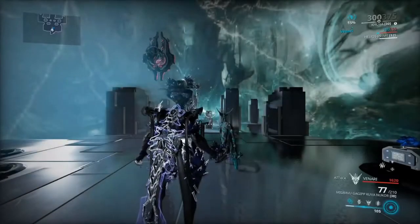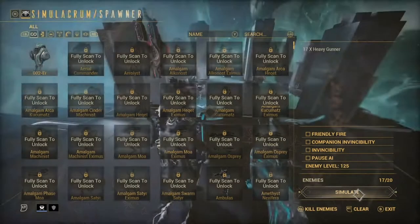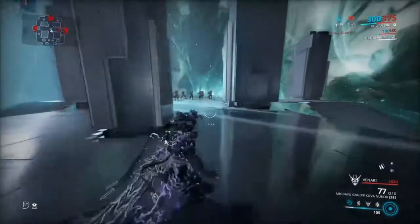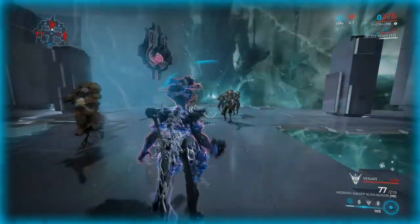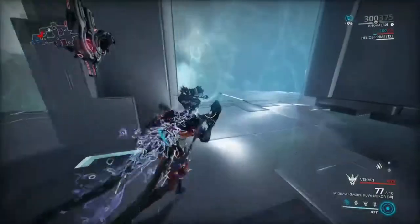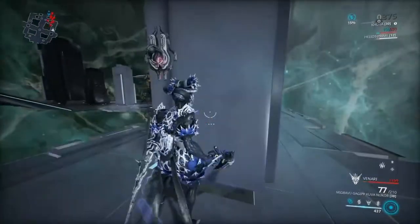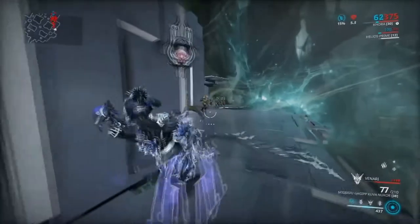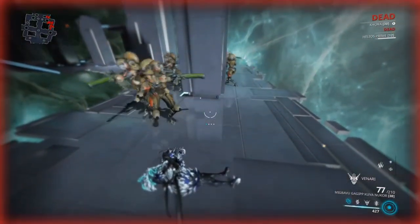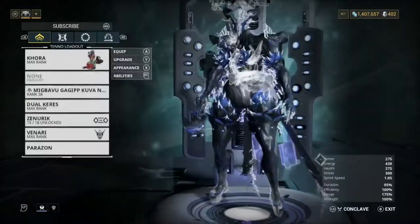I'm going to jump into the simulacrum and show you what I'm talking about. You have a small invulnerability phase when all your shields are gone - watch my shield. So look: no shield and I'm taking damage, but no health is actually going down. You can also do this with Rolling Guard and it helps a ton - get to zero shield, go invulnerable, and then your shield will start to regain. I highly recommend having at least one Auger mod on your setup.